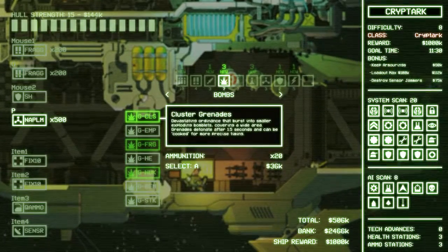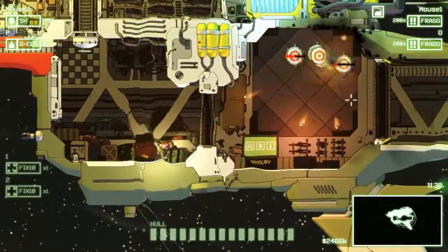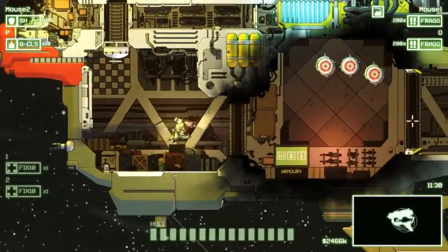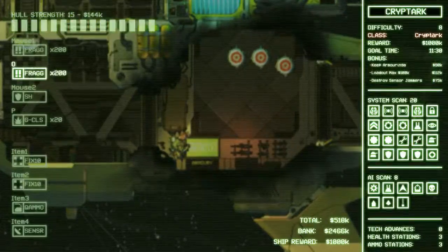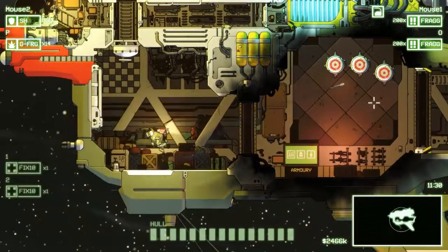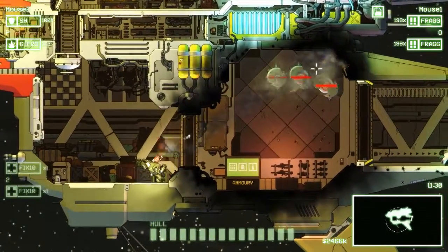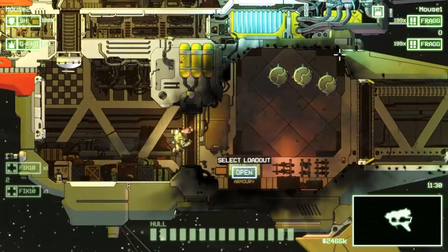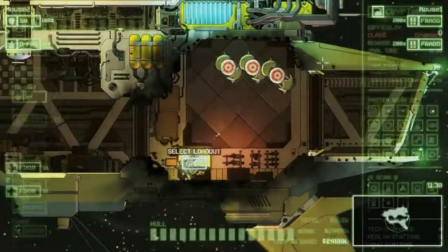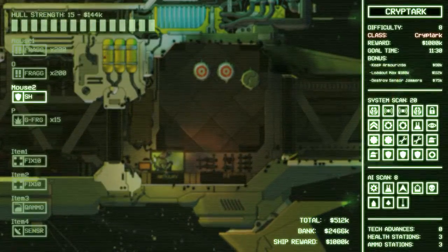Cluster grenades are nice — lots of little sub-munitions. At this point in the game, not the most impressive. Frag grenades — maybe the most impressive. This is the same stuff we're shooting, except in grenade form. Lots of damage, excellent room clear, and totally safe for you. An excellent in-game weapon — might be something we decide to take.